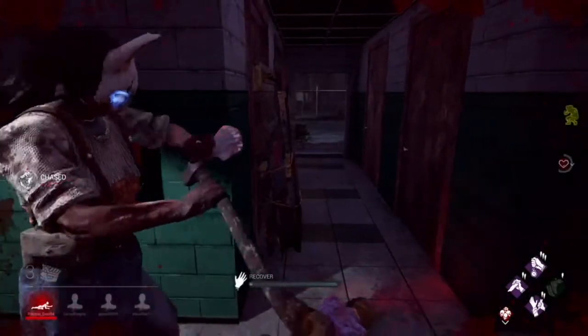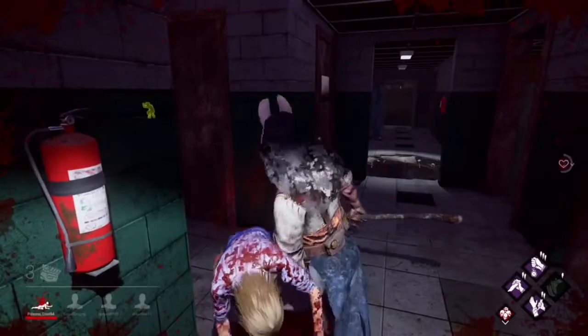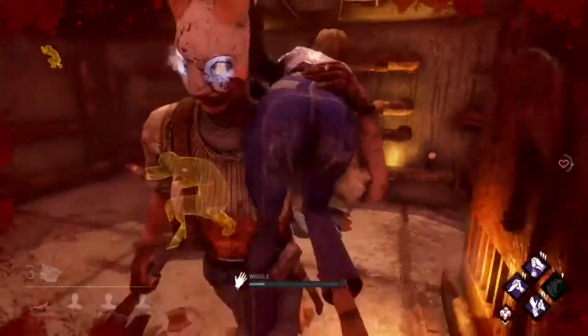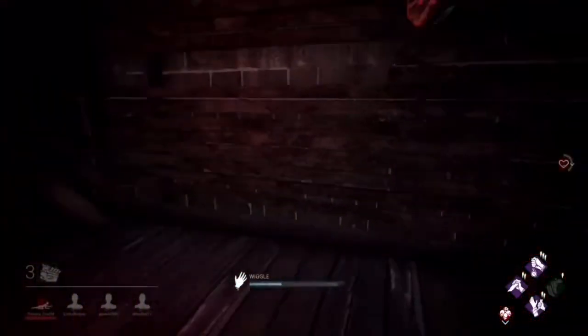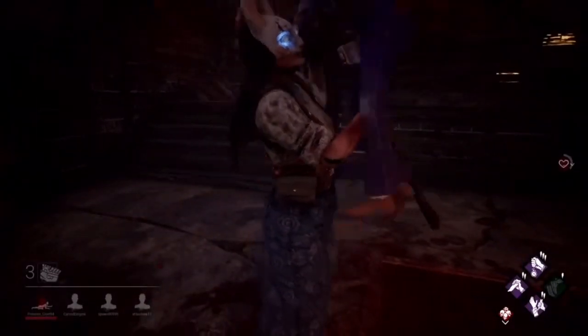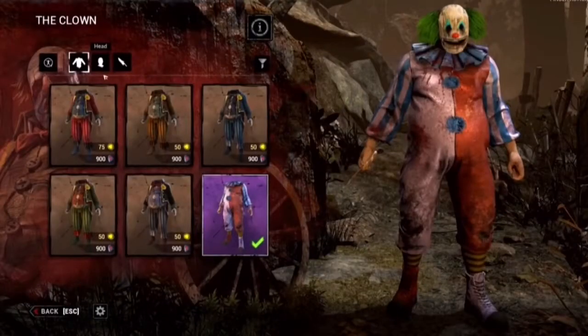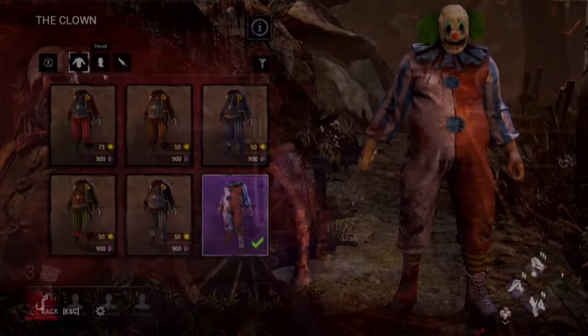Moving on to the last one — the Clown. The Clown will only be fully released at the time of the implementation of the store in June, which means he doesn't have that many cosmetics. Other than a few reskins of his default outfit, he has a very rare outfit called Children's Parties: The Entertainer, available to be bought with Auric cells. It's a really nice outfit — really menacing, really creepy. It's going to scare people a lot more than the default skin.